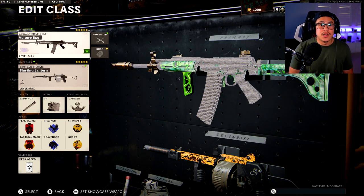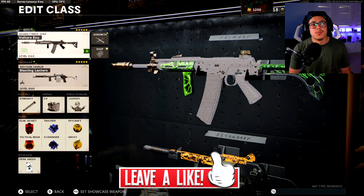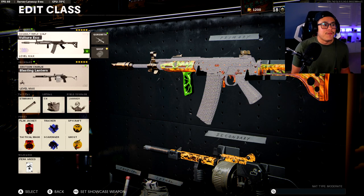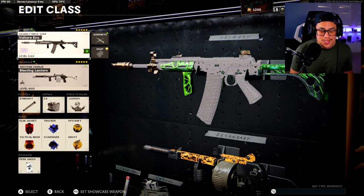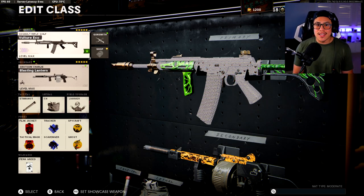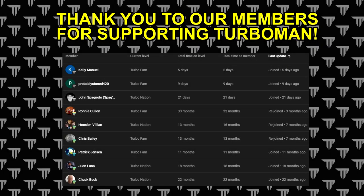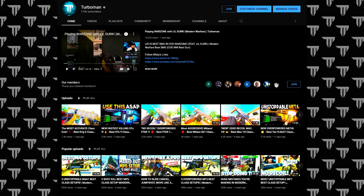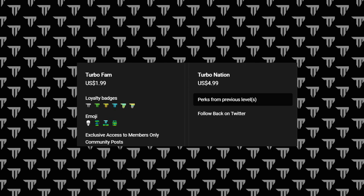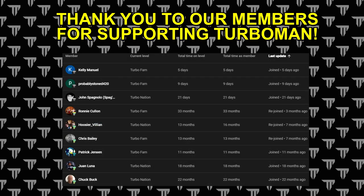Hopefully you guys enjoyed and learned something. If you did, please leave a like — it shows me I'm doing something right. Make sure to subscribe if you're new and tune in for tomorrow's video, which will be the Fara 83 class setup showing you how absolutely beast it is. Big thank you to our members for supporting Turbo Nation — this channel is driven by your support. If you'd like to join as a member, go to my homepage or check the link in the description and click the Join button to enjoy loyalty badges and emojis. I appreciate all the support — see you guys in the next one.